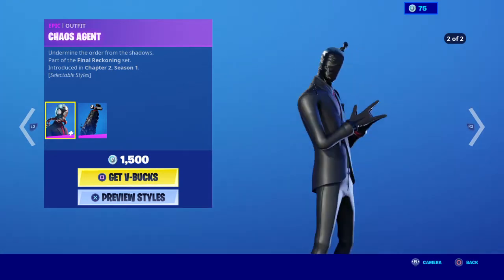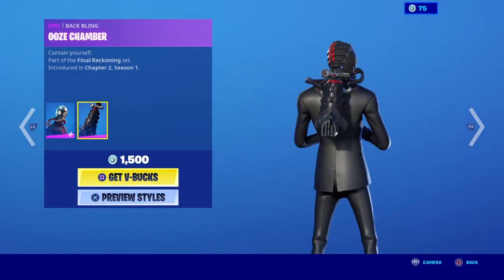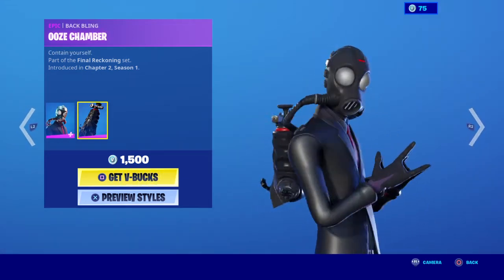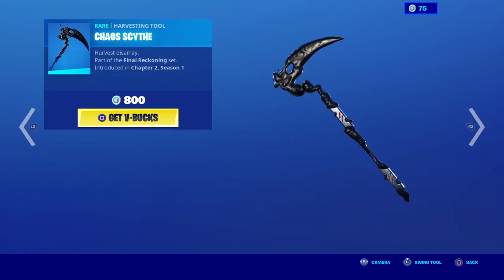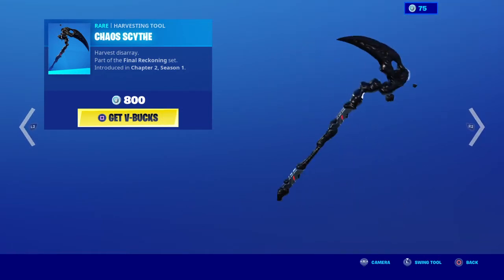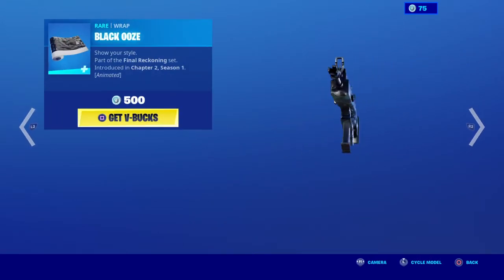Chaos Agent is back. Really good skin, I really like it. Chaos Scythe is back — another good pickaxe. Black Moose is back.